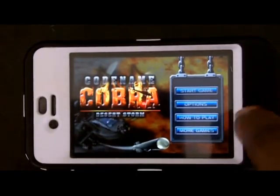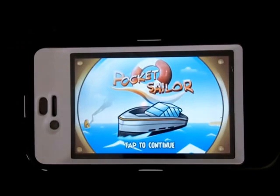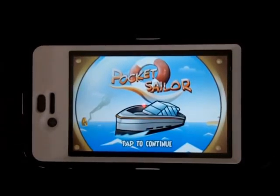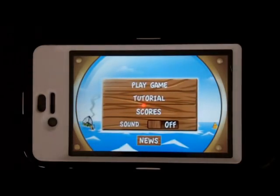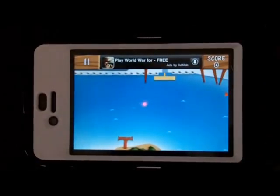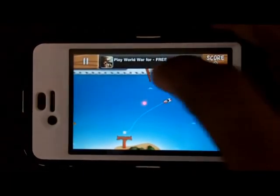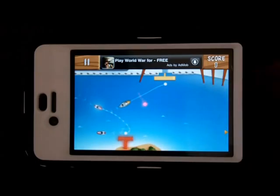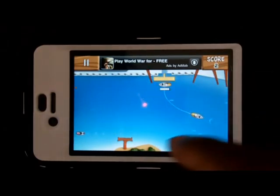Now let's get into Pocket Sailor. This game is similar to Flight Control — you remember that game where you had to land planes on different runways, and if they crashed the game was over? Well this is basically the same, but with boats instead of planes. It has Game Center support, which is good. Just like Flight Control, you navigate the boats to their respective docks — the red boat goes to the red dock, the yellow boat goes to the yellow dock.